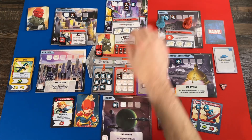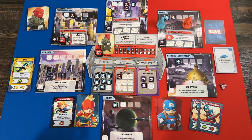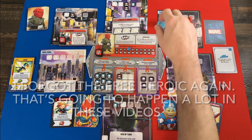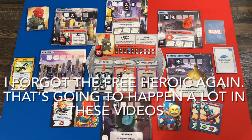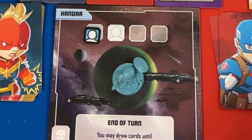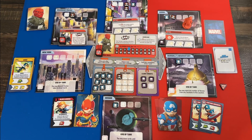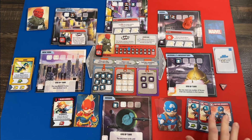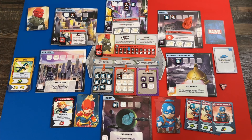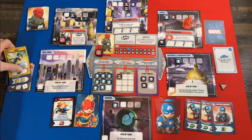I don't want to be near Red Skull in case he BAMs me, so I use Wasp's Wings ability to fly down to Xandar. The end-of-turn action there lets me draw until I have three cards in hand, so I'm back to full health — it cycles through my deck a bit faster but I have more options now. That's my second turn.